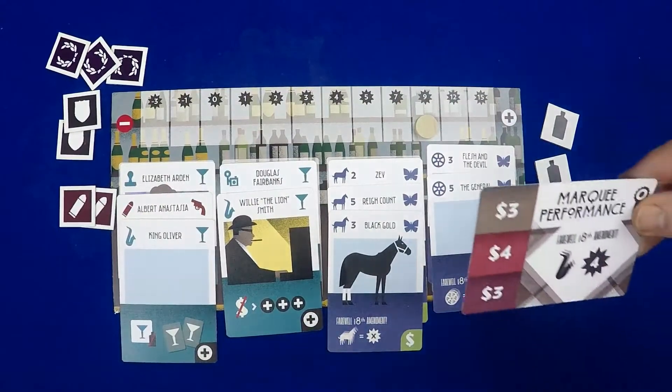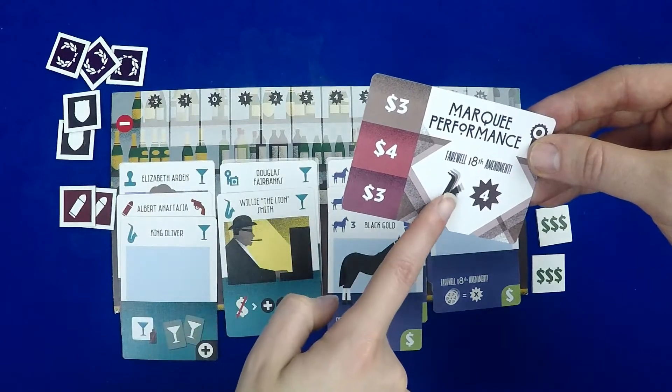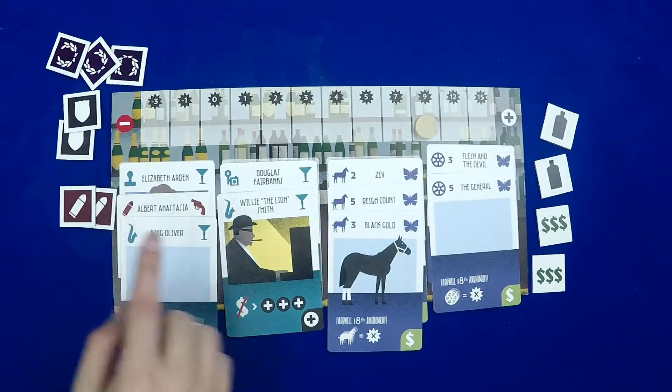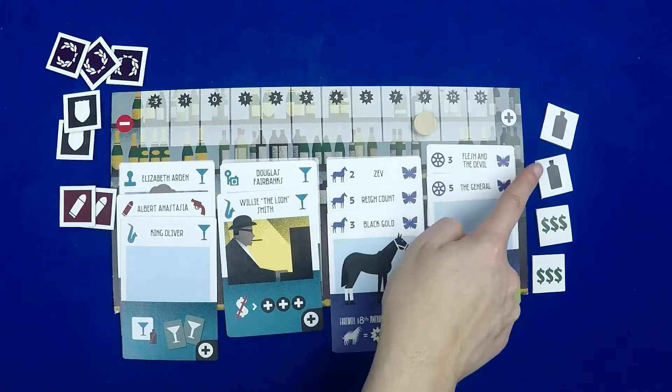At the end of the 10th round, players count up their points. You earn them from having the most icons that match the contests, from having favor tokens, having collections, having a good reputation, and even for the money and hooch in your speakeasy.